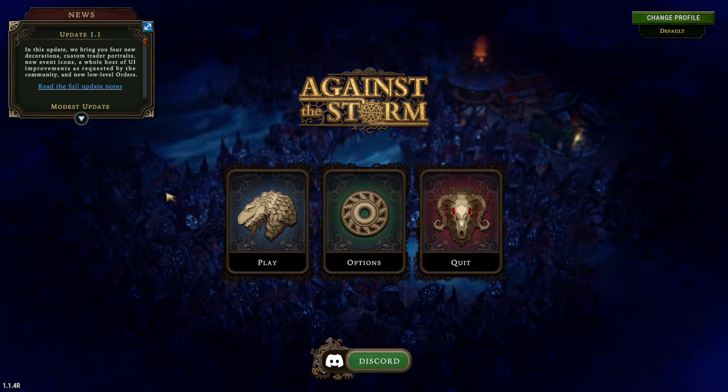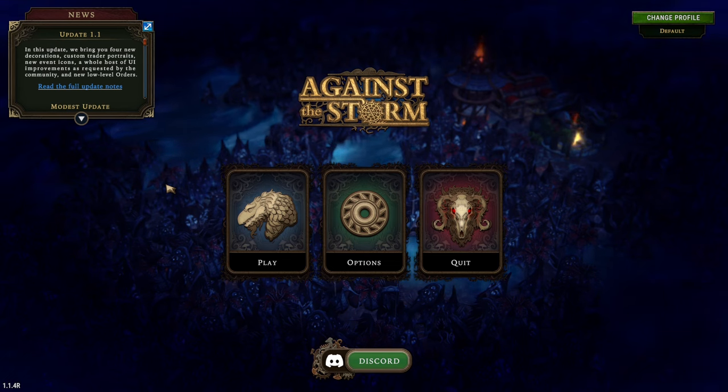Hi everyone, this is my P20 Titanium Seal run. For this settlement, I'm playing the Croce of Torrent. Demolishing buildings gives no resources. Enjoy!